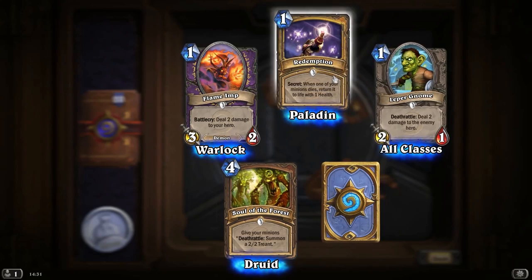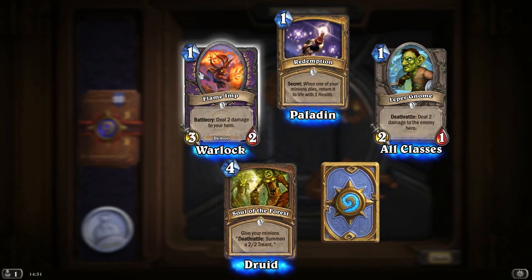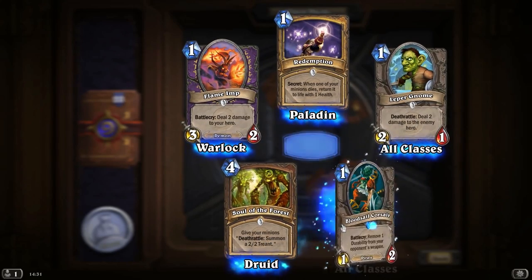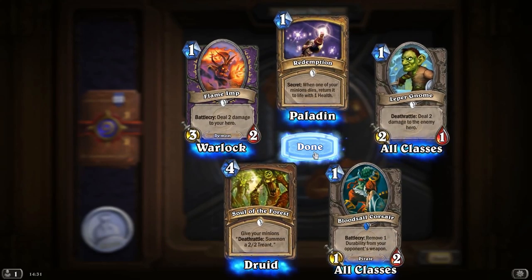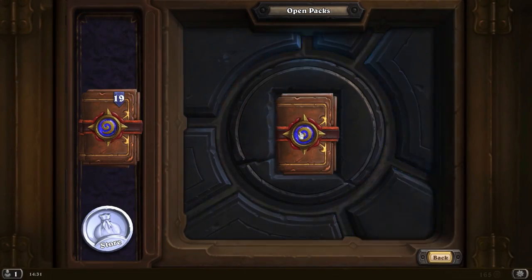Another Leper Gnome, Redemption. Flame Imp — deal 2 damage to your hero, a bit harsh but it's only 1 mana for a 3-2. Soul of the Forest, and our Rare is a Bloodsail Corsair — remove one durability from your opponent's weapon. That's handy. I suppose we should probably look at maybe a Pirate deck and see if that's actually viable.